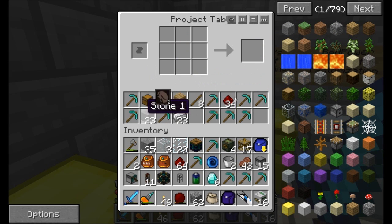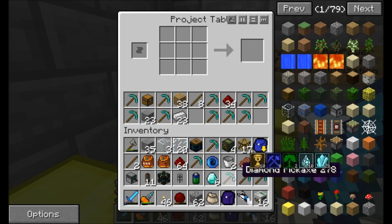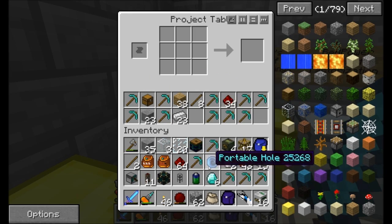That ought to be right: 1, 2, 3, 4, 5, 6, 7, 8, 9, 10, 11, 12, 13, 14, 15. My math is right. I didn't waste diamonds.